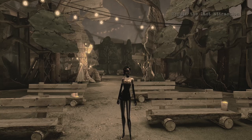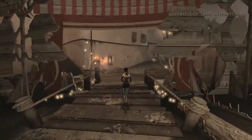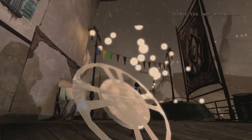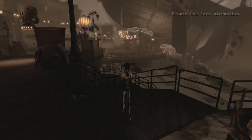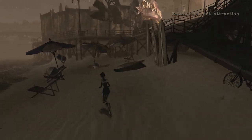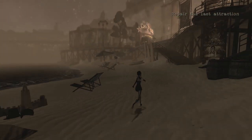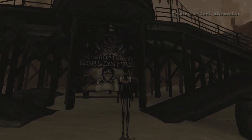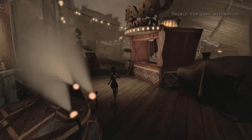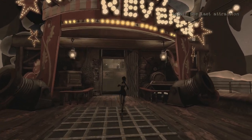Hey everybody, Chris Farad here. Welcome back to Contrast. We have to repair the last attraction, which if I'm not mistaken, is across the way. It was like that giant ship, I think. We've already got the luminary up top. So there only leaves this revenge thing here. Let's check out the beach — it doesn't appear to have anything going on. Let's just head into Tortuga's Revenge and see if we can fix it.